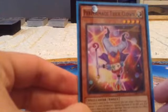This is my take on the Clownblade deck. First up, we've got the first part of the combo: Perform Age Trick Clown. If you want to know what it does, check out my Perform Age deck profile — I'll cover it fully in that video.